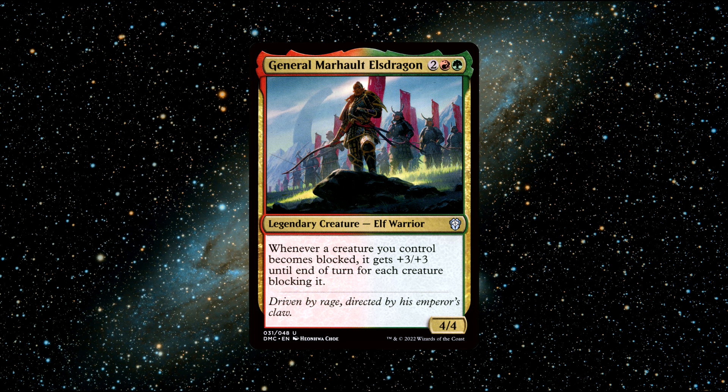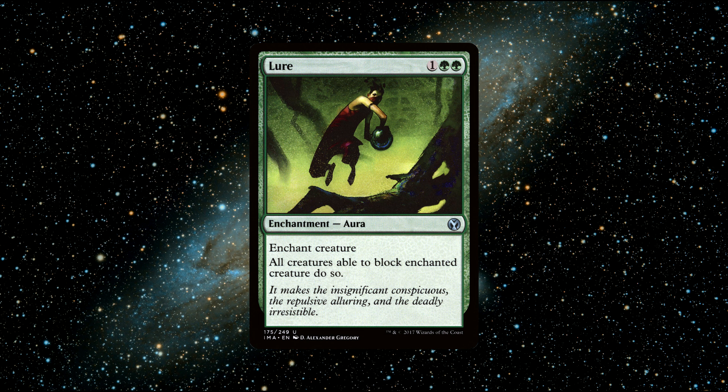A great budget card I'd recommend for this commander is Lure. This card is very fun to play with — throw this enchantment on your largest creature and your opponents have to block it with all their creatures. For example, say you've got a 10/10 creature with trample on the board, and your opponent has 5 creatures. With Lure, they must block with all 5, effectively giving your creature an extra 15 power (5 times 3), turning it into a 25/25. That can do loads of damage, wipe out loads of their creatures, and with trample, it passes over and causes loads of havoc, making your creature pretty much unkillable while you wipe out all of your opponent's creatures and even hit their life total.